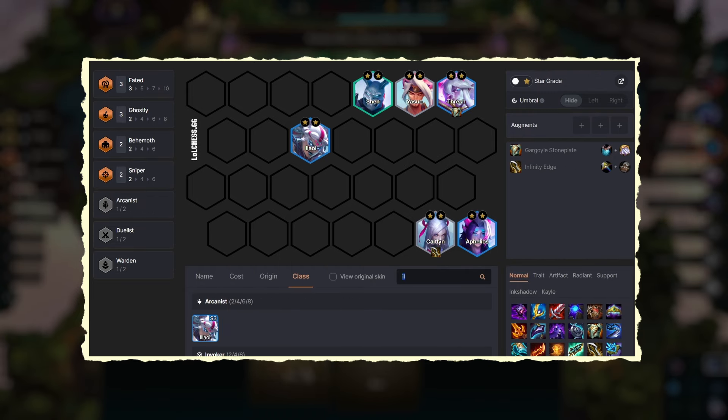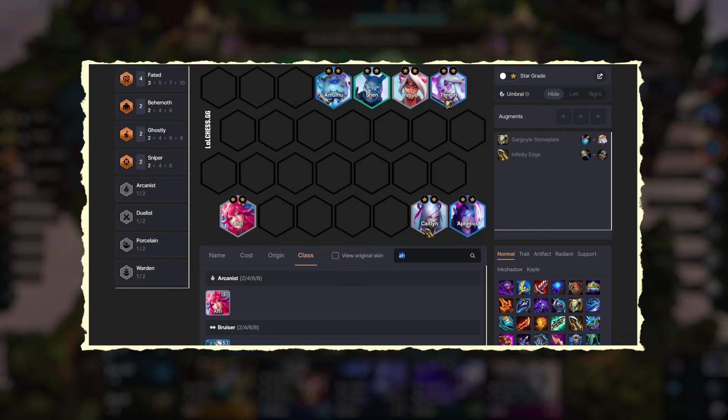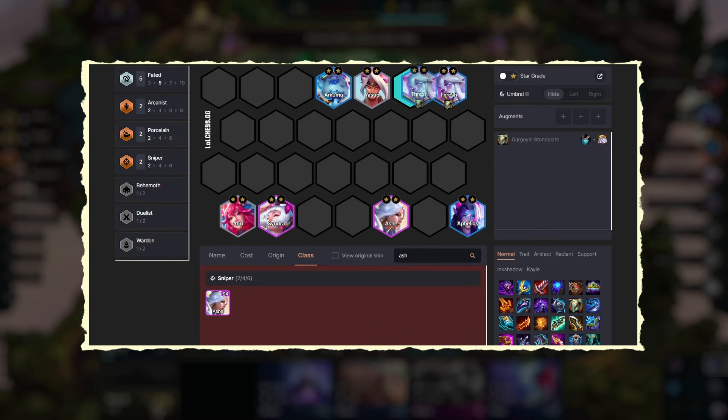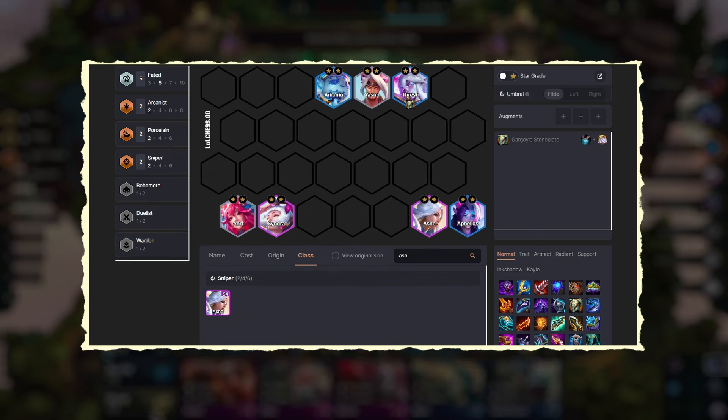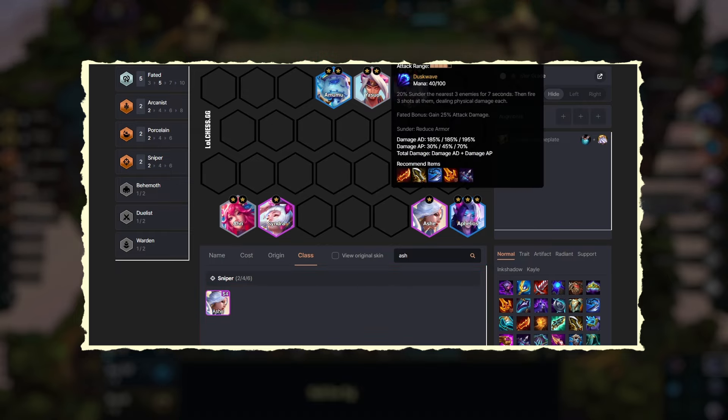When we move to level 6, either a Lillia or an Amumu comes into play. Let's say I pick Amumu here. Then at level 7, we add Ahri and Syndra. At that time, Ashe will replace Caitlyn, and we don't need Shen anymore. So this will be our level 7 board, where we roll down for Aphelios. Thresh and Aphelios have to be paired, and our focus has to be on maxing out both of them.